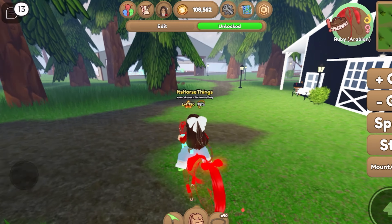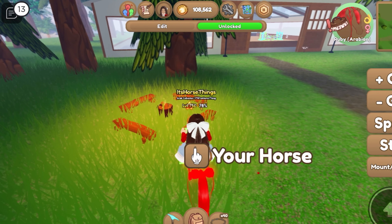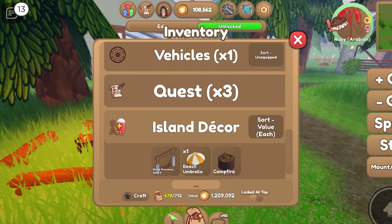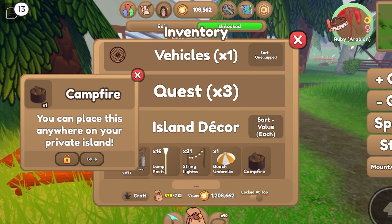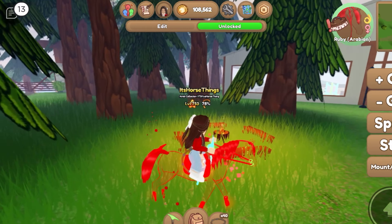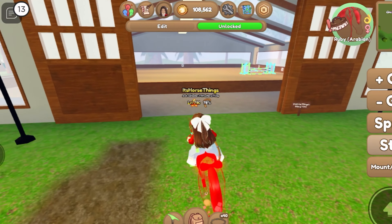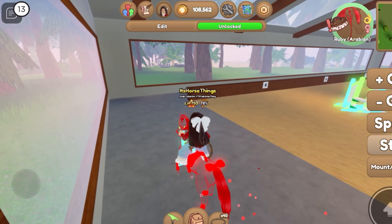Going down this way, I added a little campfire with log benches. I originally bought just the campfire and then realized later there was one that came with log benches, so I bought that one too.